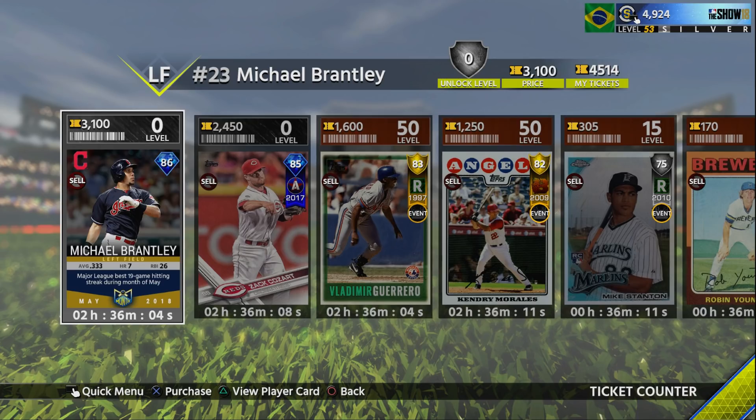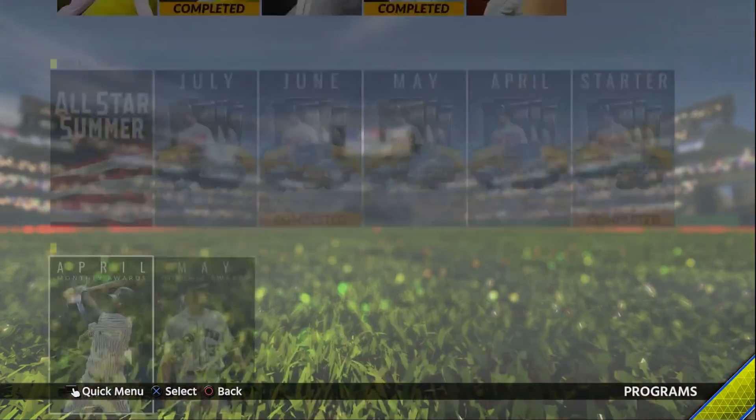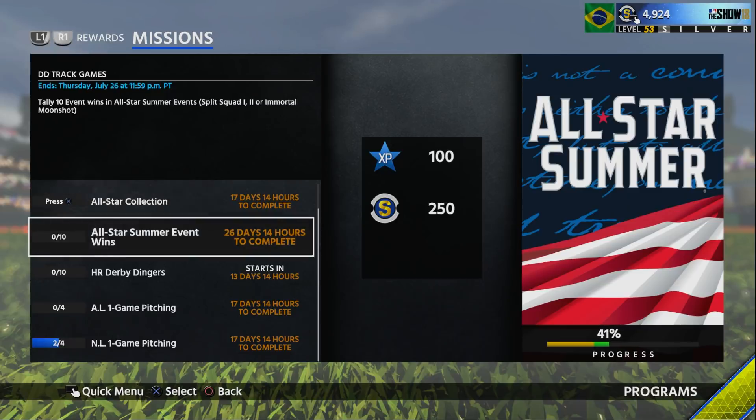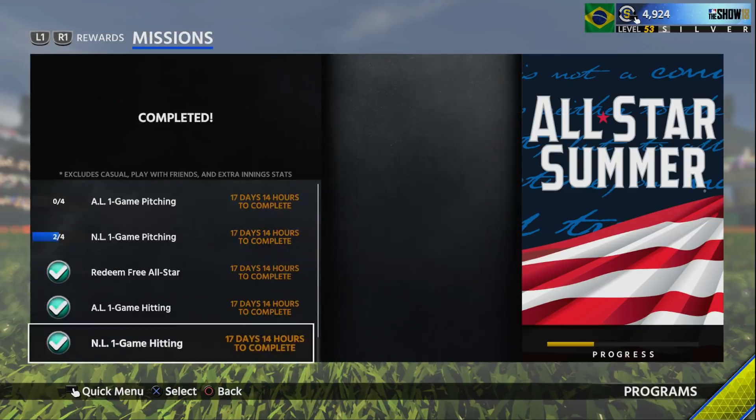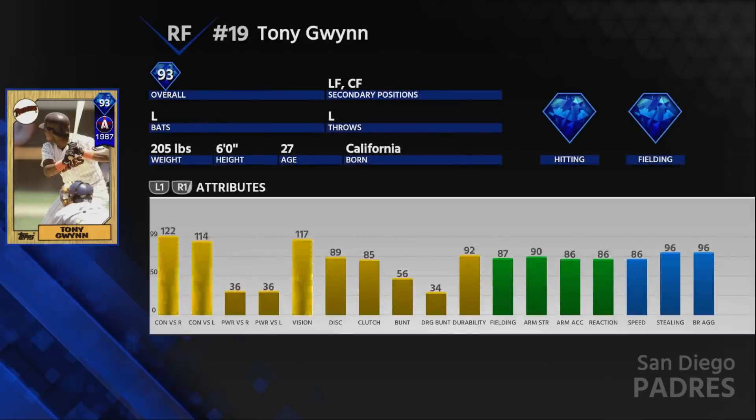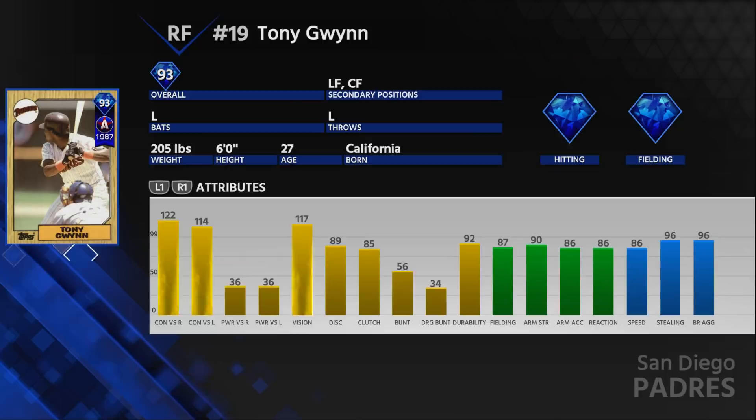Hopefully this situation will change and it's going to be a lot easier to get 50 players, especially because the collection ends about 10 days before the whole All-Star Summer event ends. It doesn't really make sense to me, but that is how you guys can go ahead and get the Tony Gwynn.